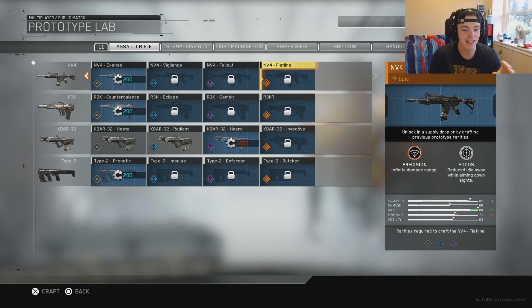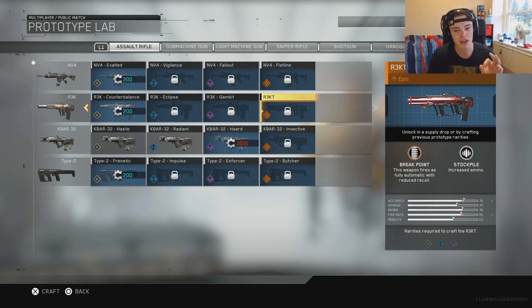Here we're gonna start with the NV4 Flatline. Its two gun perks are: infinite damage range — think about that for a second, infinite damage range. It has 88 base range and then you add 17, so that's 105 on the range — that's more range than the sniper rifles in this game. And then its second gun perk is Focus: reduced idle sway while aiming down sights. Combined with the already fantastic accuracy of this gun plus a foregrip, I can't imagine how good this gun is going to be.